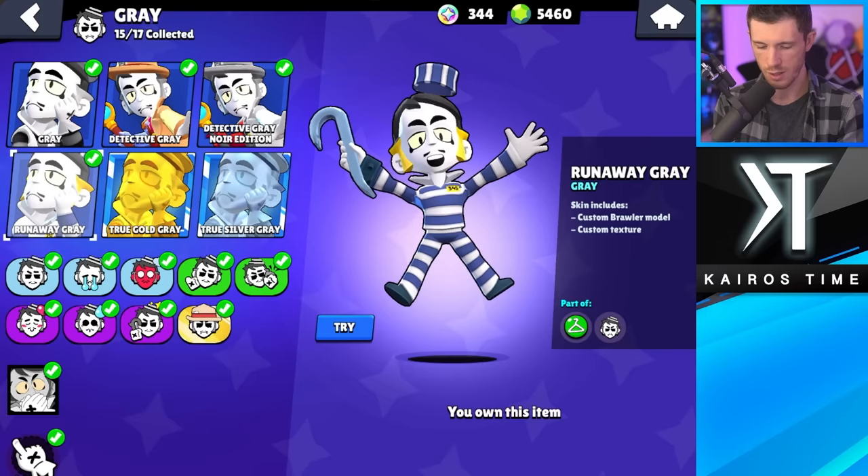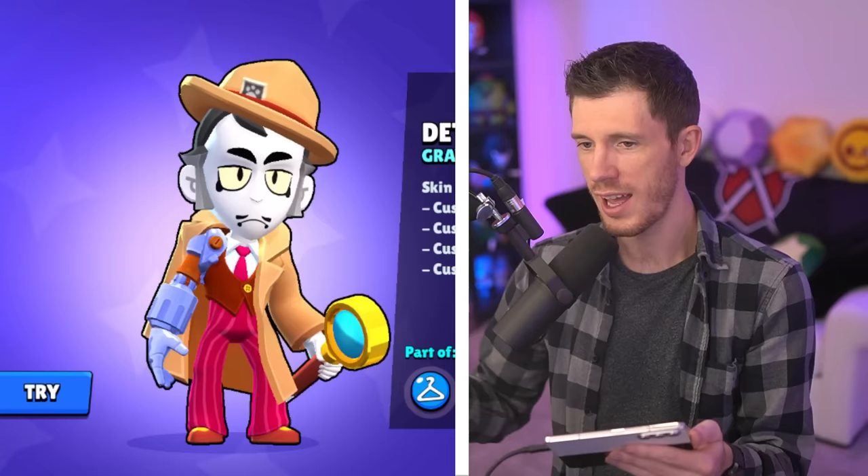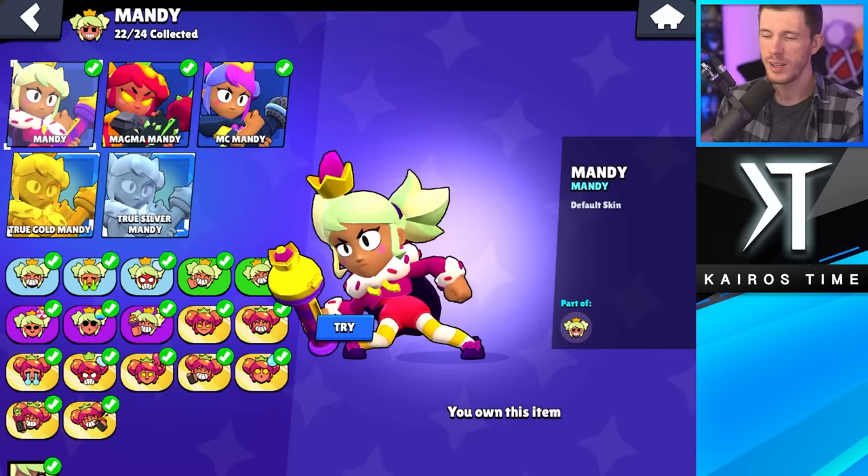Next we got Gray. I actually kind of dislike the colors on Runaway Gray, so that's my least favorite. And Detective Gray is my favorite. Next we got Mandy — this is easy. MC Mandy is my least favorite and Magma Mandy is like a really cool skin.